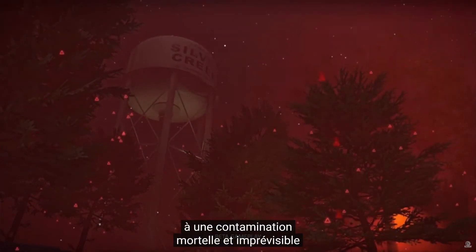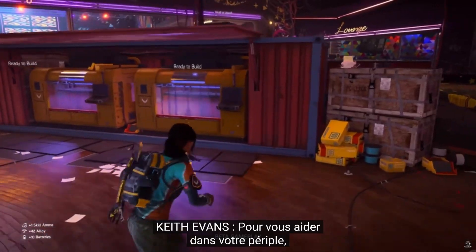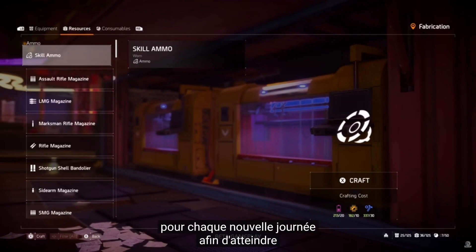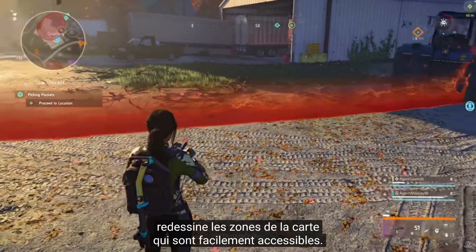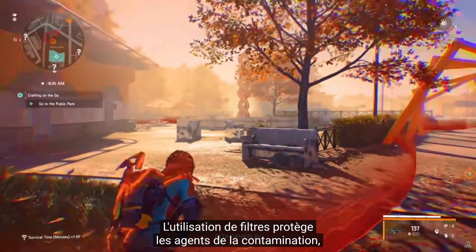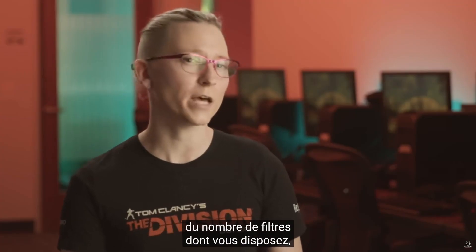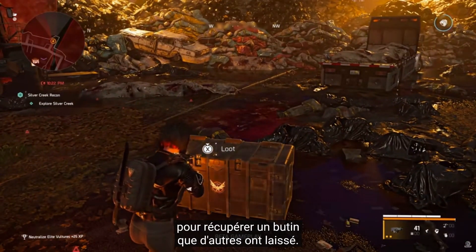Heartland features a deadly and unpredictable contamination that makes every trip into Silver Creek unique. To help you in your journey, you'll be able to fabricate supplies and prepare your go-bag for each new day, making sure you can achieve even the toughest goals. The contamination shapes the areas of the map that are easily accessible. Using a filter protects agents from the contamination, but the filter depletes pretty quickly inside contaminated areas. So depending on how many filters you have on hand, you might decide to head into a contaminated area and get some loot that other folks passed up.